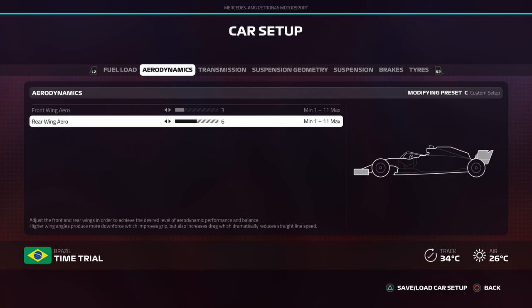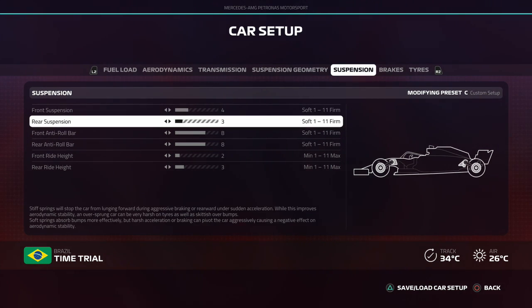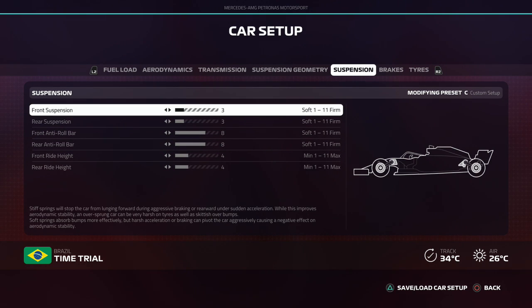That's typically better if you just want something more simple. There are a lot of time trial setups where a balanced setup — say 3-3-8-8 and 3-4-4 or something like that — will typically give you a good lap time. But it's up to your personal preference as to how you want to go about it, and if you want more oversteer, that's the way to go.